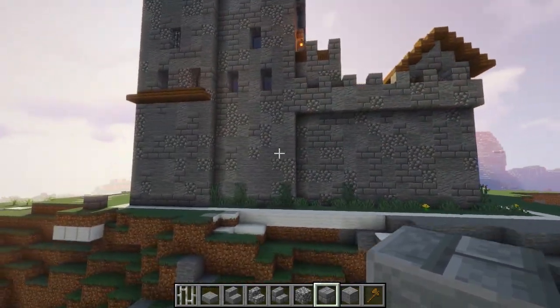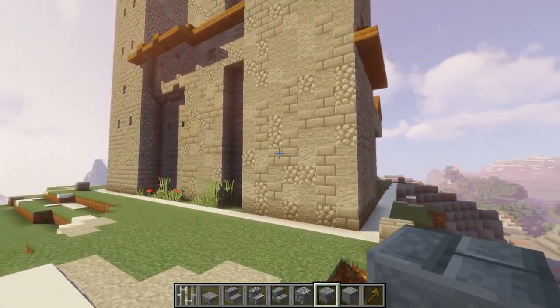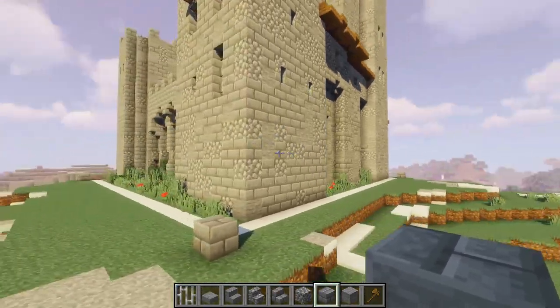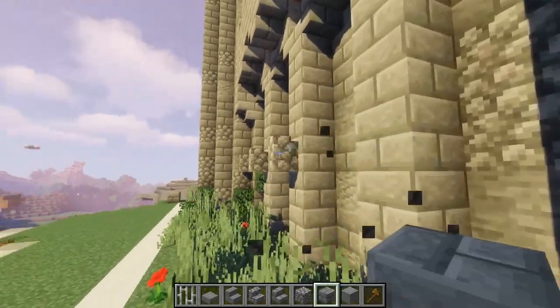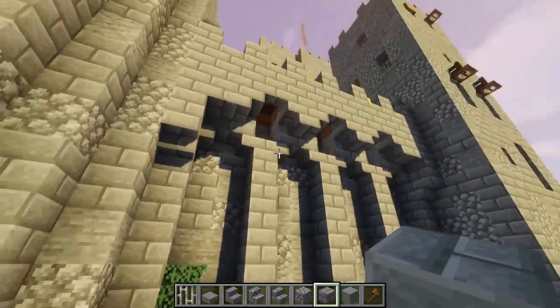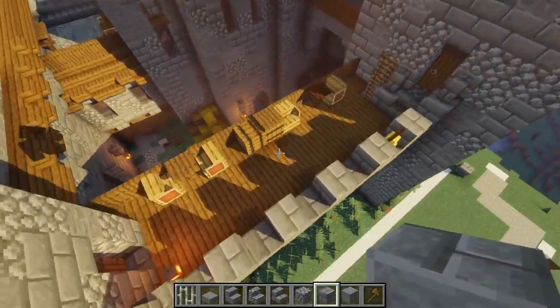Going around the side, none of the walls should be super interesting at the bottom — it's just wall, people shouldn't be able to climb them. Even stuff like this ledge could maybe be a no-no if you're really wanting to be realistic — people could use that to climb. But this wall would theoretically have guards on it at all times.